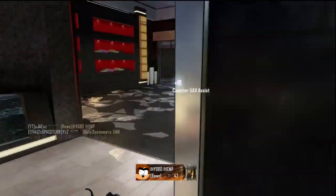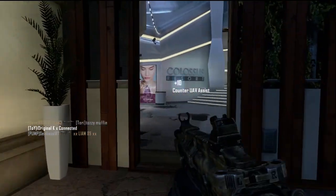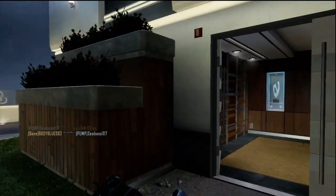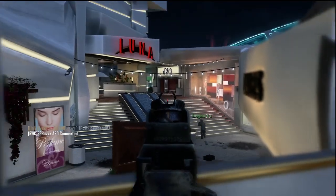My usual class setup for Ghost is: Ghost, Hardline, Scavenger, Tap Mask, and Extreme Conditioning, with a primary weapon with two attachments — usually a silencer and extended mags. This is a great class setup to use and it can probably get you the most amount of kills possible, as I believe anyway.